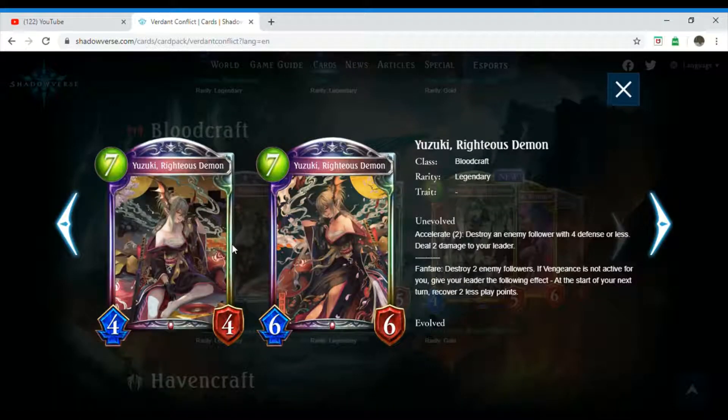Moving on to the Bloodcraft class. First off we're starting with Yuzuki, Righteous Demon, which is a seven-costing Legendary follower and it has no trait. Unevolved, Accelerate two: destroy an enemy follower with four defense or less, deal two damage to your leader. Fanfare: destroy two enemy followers. If Vengeance is not active for you, give your leader the following effect — at the start of your next turn, recover two less play points.